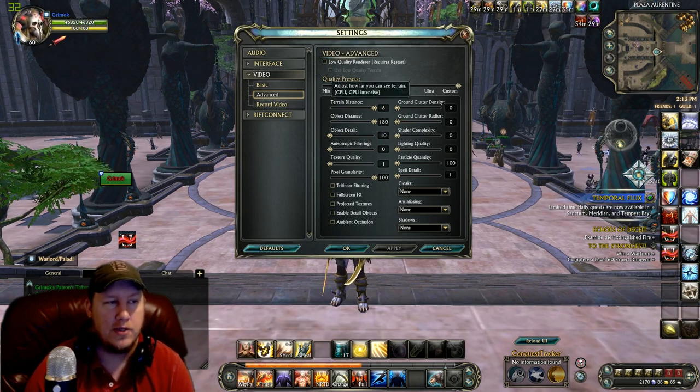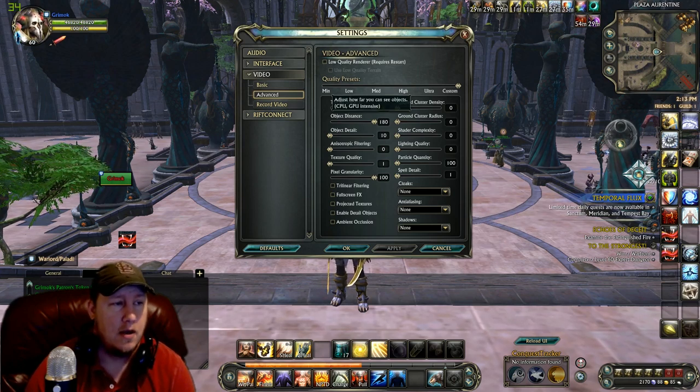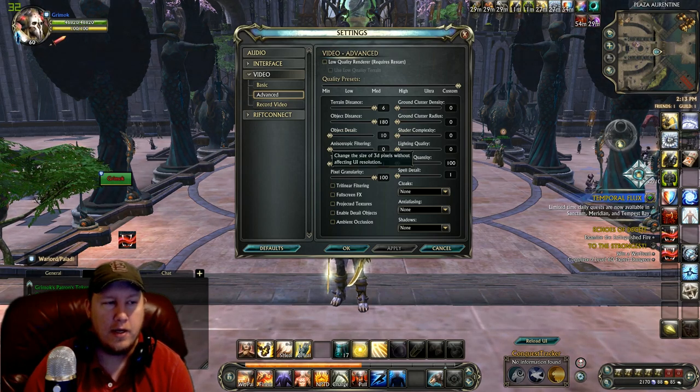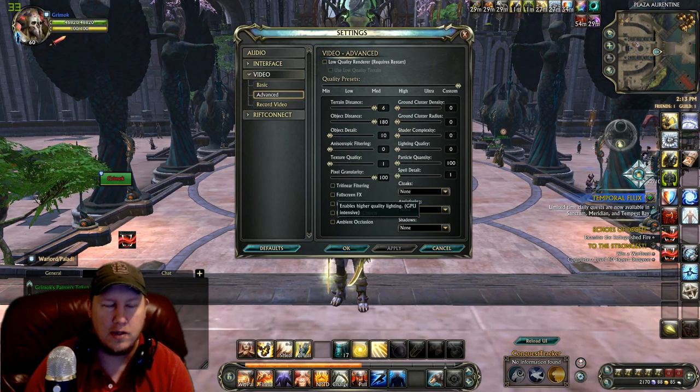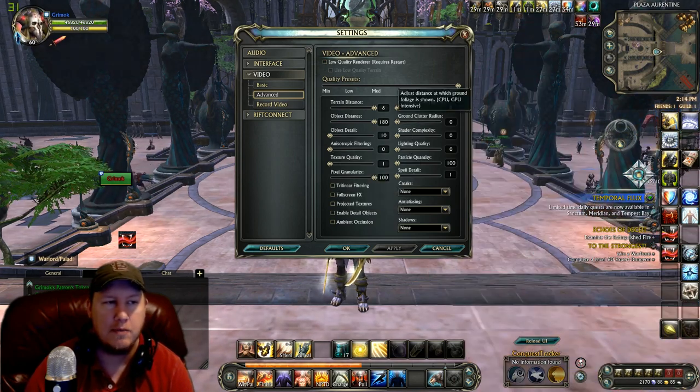For terrain distance, put that all the way up to six — want to see things far away. Object distance all the way up, same idea. Object detail all the way down. Anisotropic filtering all the way down. Texture quality all the way down. Pixel granularity all the way up. For the checkbox options, I highly recommend you keep Full Screen Effects turned off and Enable Detail Objects turned off. You can adjust the other options as you like, but keep those two off.